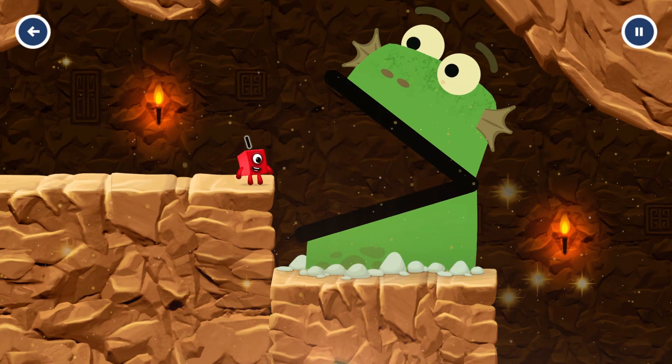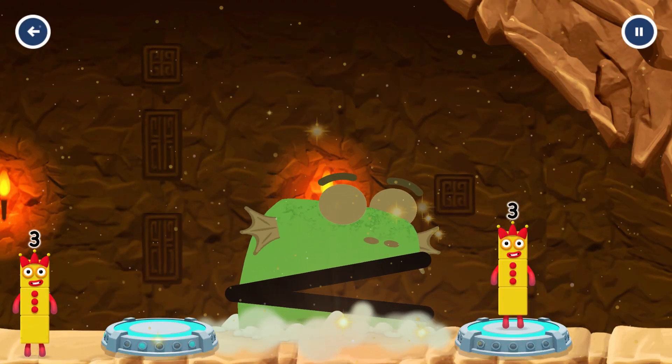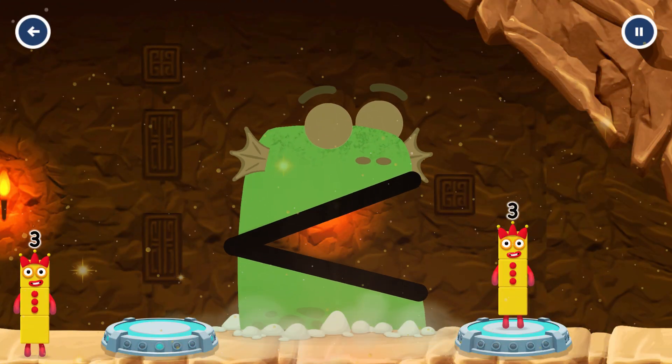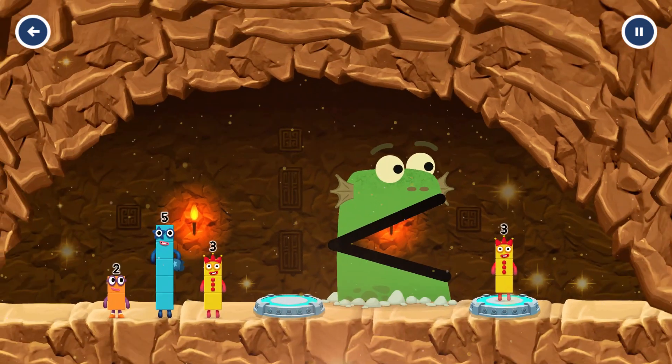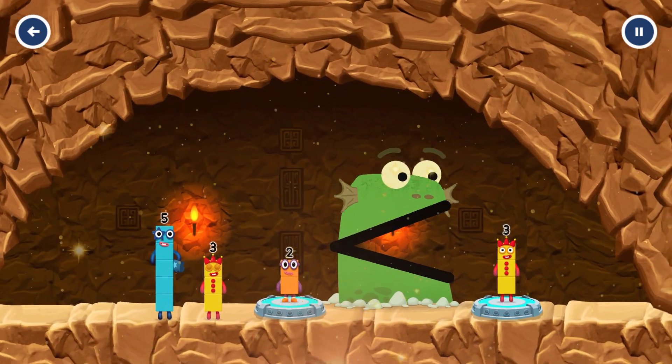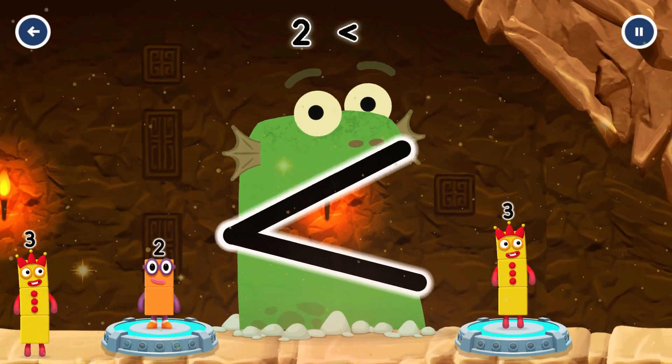Be Blockzilla! Find a smaller number. Be Blockzilla. Two. Correct. Two — it's less than three.